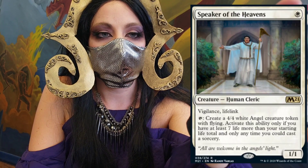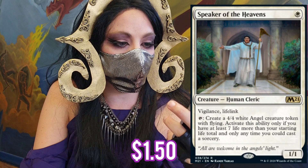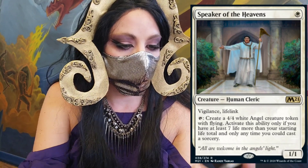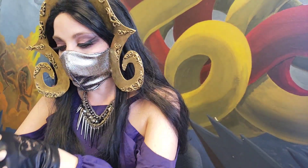That's Speaker of the Heavens. This is a 1/1 with vigilance and lifelink — super cool. You can tap it to make a 4/4 white Angel with flying, but only if you have at least seven more life than your starting life total, and only at sorcery speed. But of course, you know my rule: how to play the card — open the card. So today we're trying to open it.